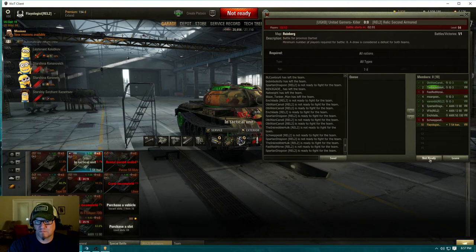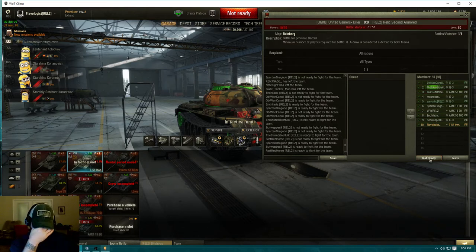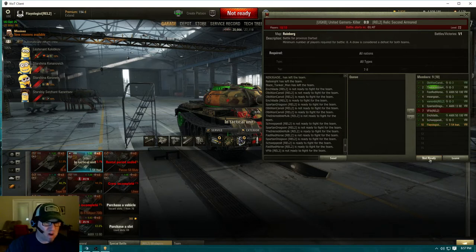Obi's going to call focus targets for the heavies - I'll be in that group too. Flay, you'll call focus targets for the lights if you guys are grouped and flanking. Try to help Obi with his focus targets if you can, but if you guys are obviously flanking, you don't have to overextend to kill the guy he needs dead. And you got two clips to work with out there too.